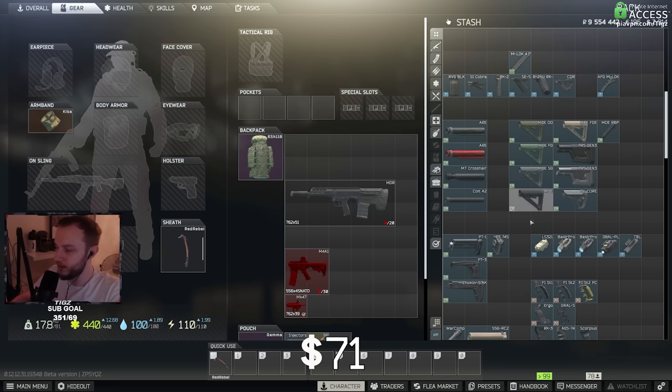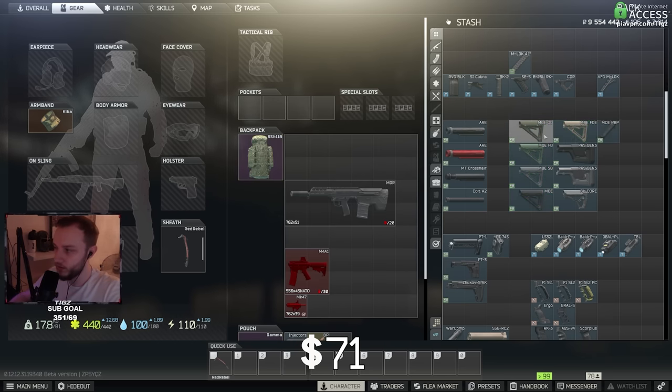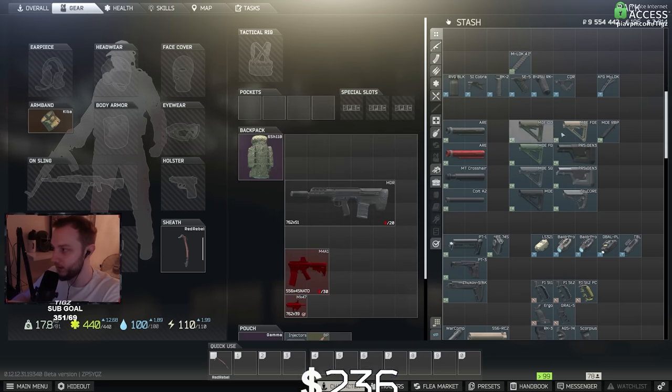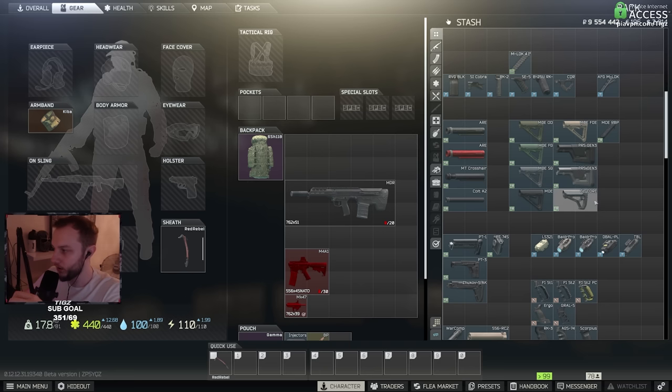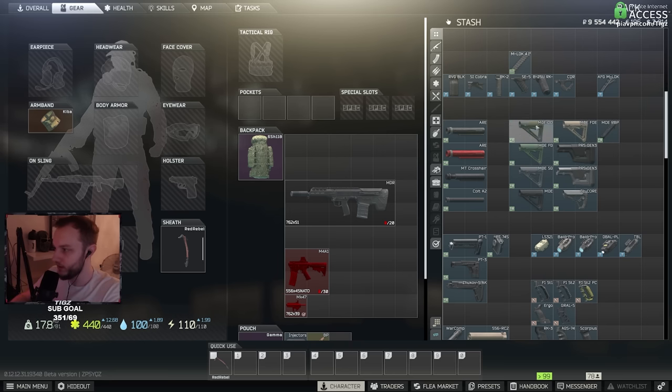For stocks, all the Magpul stocks are the same — just different colors. You want to buy the Magpul stock and then put the rubber grip on it; this gives max recoil and is honestly the best all-around butt stock you can put on your gun. If you want full recoil, go with a PRS — probably the best recoil stock in the game, but it will lower your ergo a lot. If you want to go full ergo, go the GL Core, as that is the best for ergonomics.